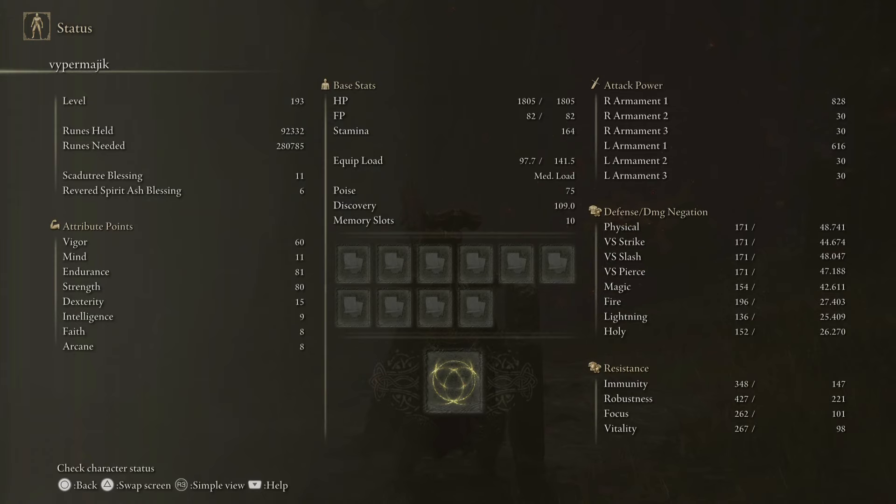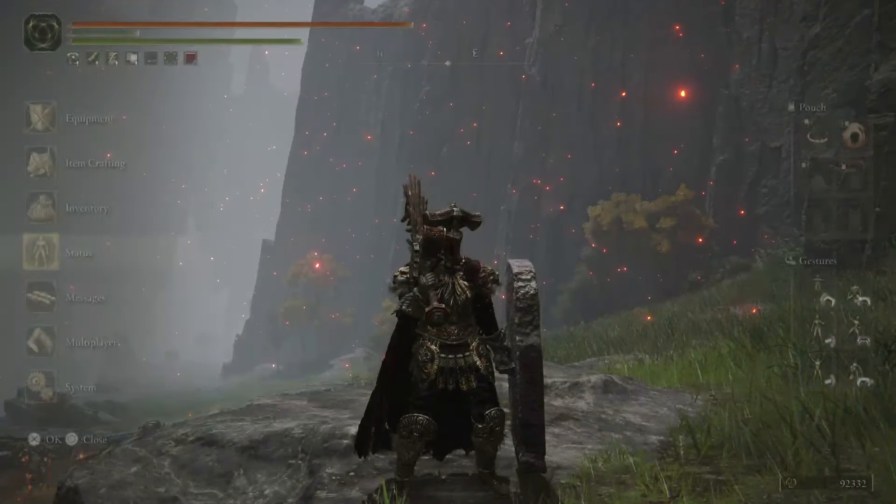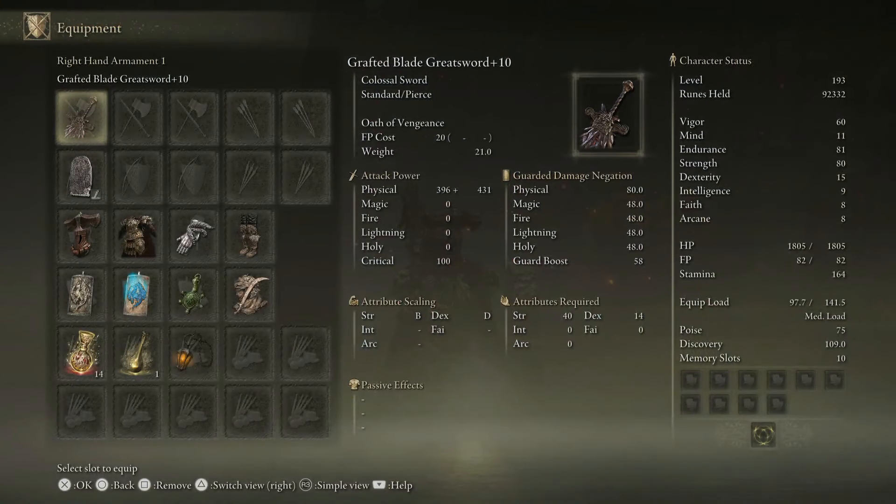Now if you want to get cute with a weapon, you may need a little more dexterity. Or if you want to run Rivers of Blood, which is still a very popular katana, you're going to need a bit more arcane. But you can totally ignore intelligence, faith, and mind. Those stats were from when I started the character, before I even knew what I wanted to be — I think I picked the samurai because I liked the armor.